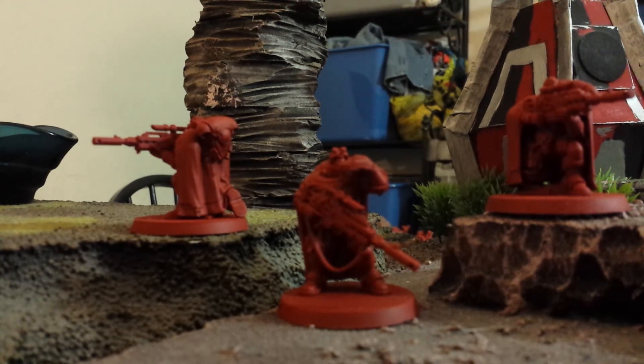They've got grenades. The camo cloak adds 2 to saving throws when in cover — pretty sweet. With Concealed Positions, you can set them up anywhere but 9 inches from the enemy deployment zone. So they've got an infiltrators kind of thing. Yeah, they're pretty much the new Scouts — they seem pretty sweet.